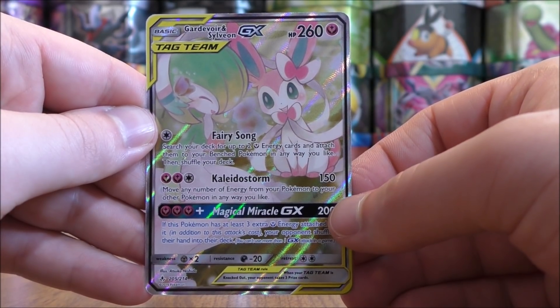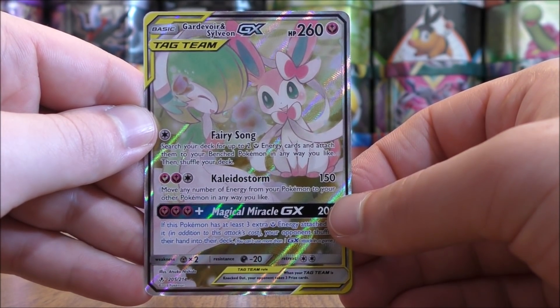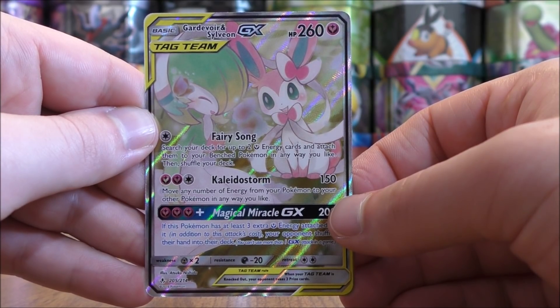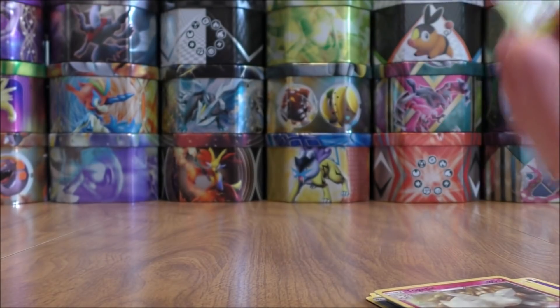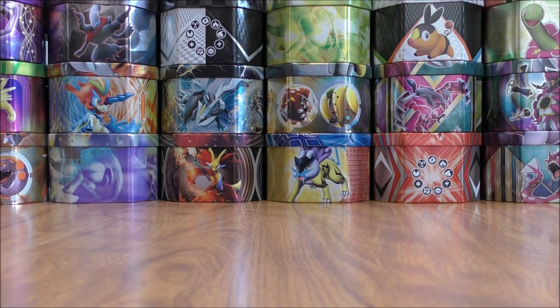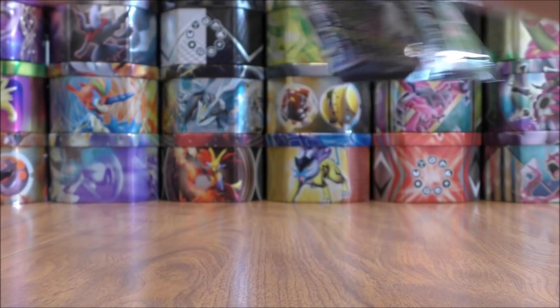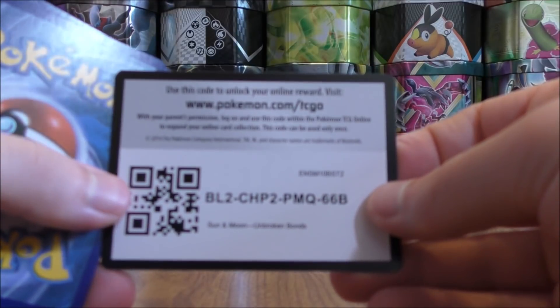And this is a GX full art — so a pretty exceptional pull here. This would be the alternate art version of this card. This card works very well with lots of Fairy Charm cards, as you can deal out damage when attacking and then use the Fairy Charm cards to prevent certain types of GX Pokémon from attacking. So at least I won't be shut out.